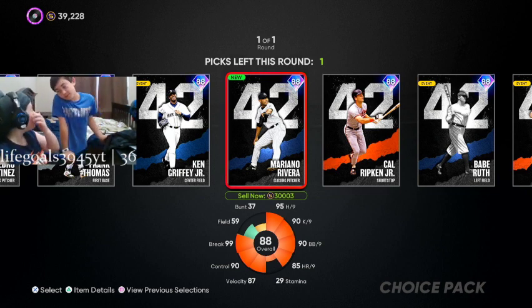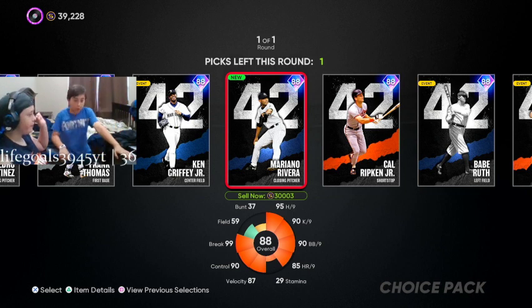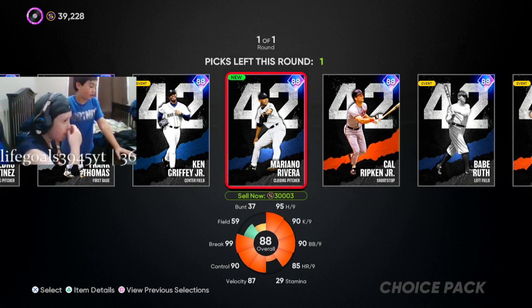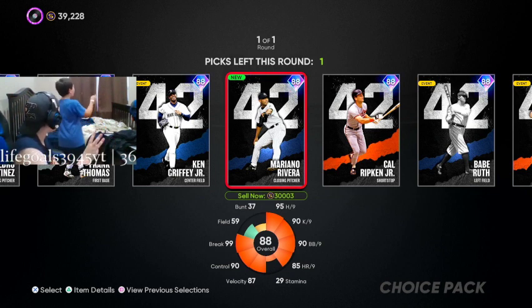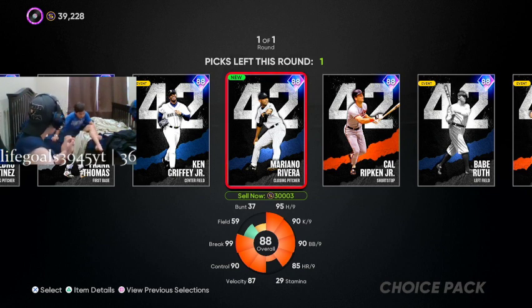Or Frank Thomas? No, we're not getting Frank Thomas — we have a bunch of better first basemen. So Babe Ruth or Jackie? Think about our bullpen though — we only have one gold in our bullpen. Our outfield is Roberto Clemente, Mark Anna, and J.D. Martinez. We're fine — we can get a better outfielder in the future.